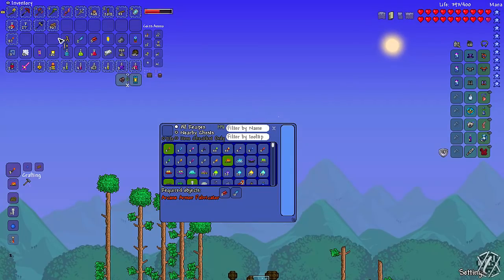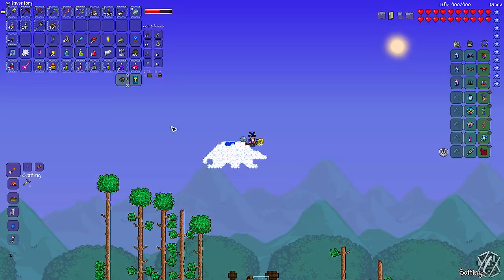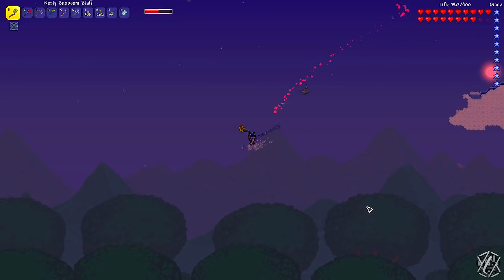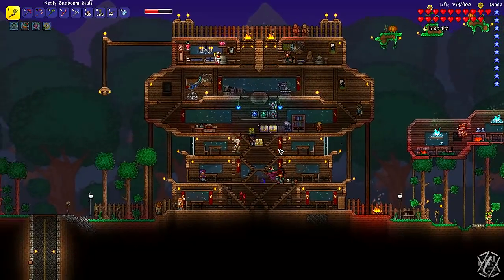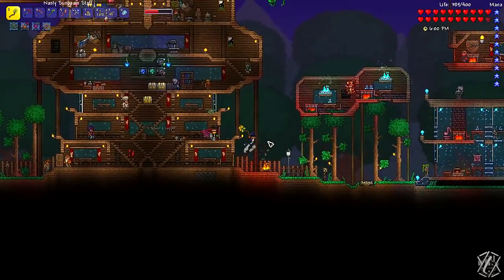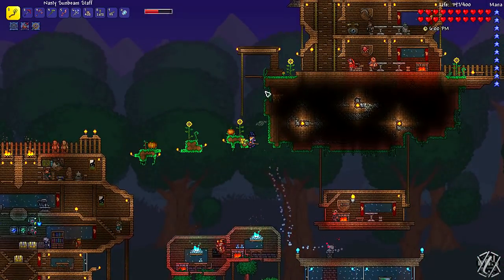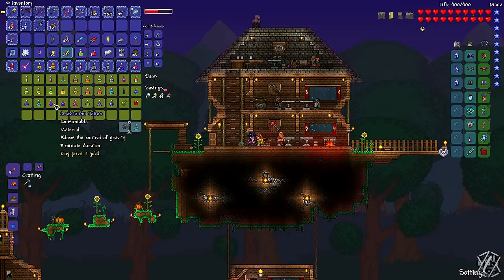Now, how much do we need again for the spawner? We need six feathers, so we just need to farm some of those and then I'm good to go. I just got the confusion debuff, which meant that I dashed left instead of right, and I couldn't reach the island again. I'm going to have to go back up. Hopefully she sells gravitation potions — yeah, she does. So I'm also going to be buying battle potions.